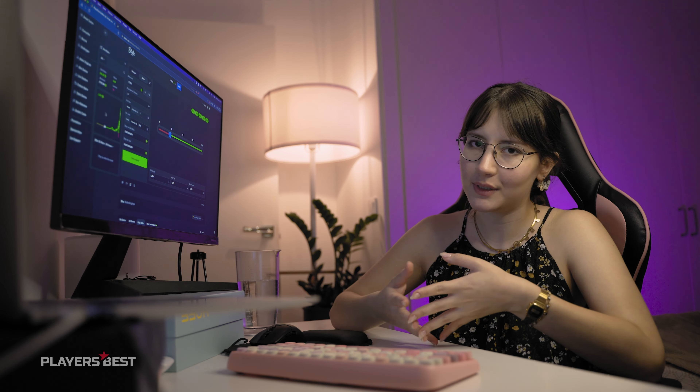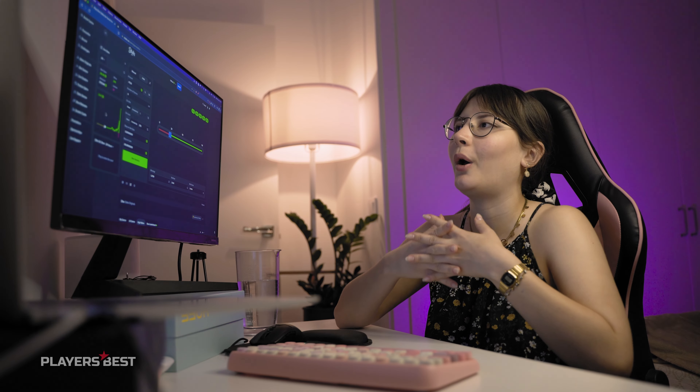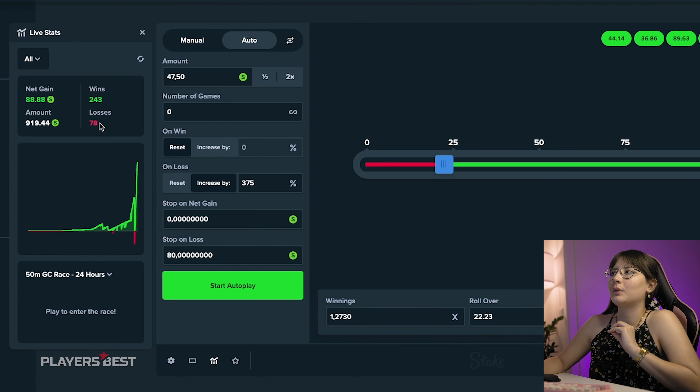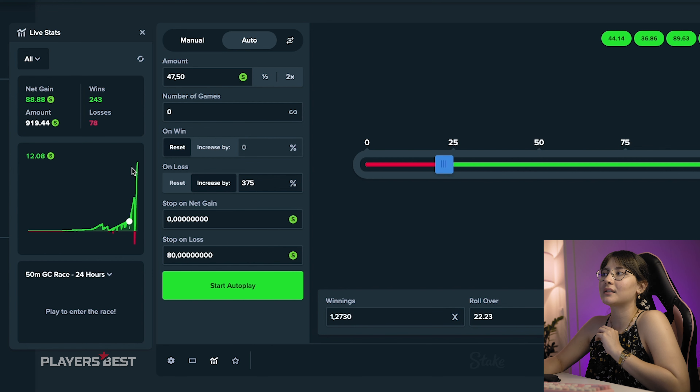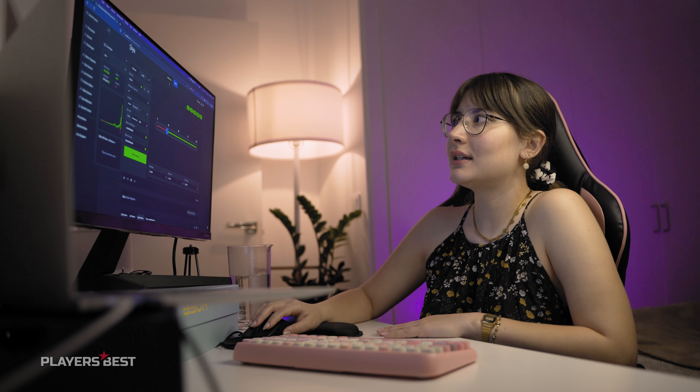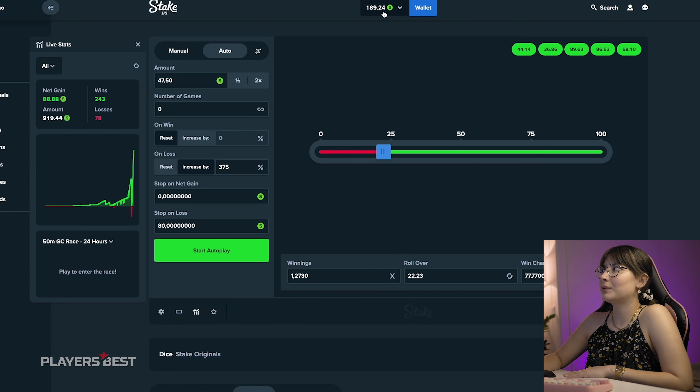Let's check it out. The bet amount increased to 20 and I just lost them. I'm gonna reset it and keep on trying. I'm gonna raise the stop on loss to 30, betting 1 stake cash, to give it a little more chance to play itself.